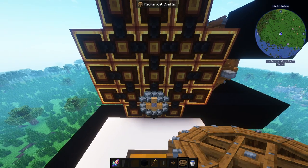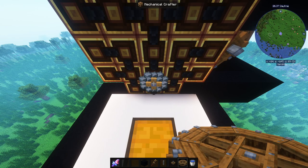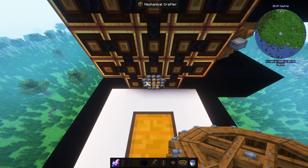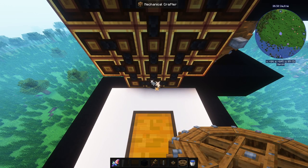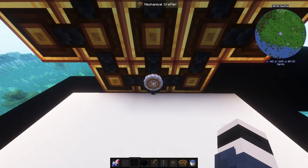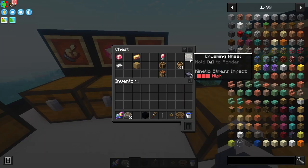When the item reaches the end it shrinks and crafts into the final item — and there we go, we've crafted a crushing wheel. You need two of those, so repeat the process twice.